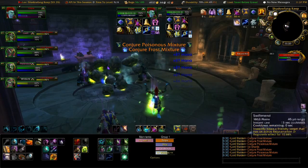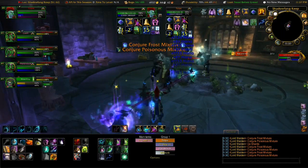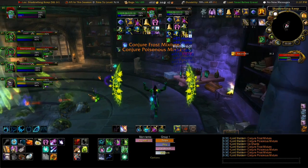Moving during the red phase really hurts and makes your healer angry. The other ability is Ice Shards — they're pretty obvious. They deal frost damage when they hit you and also leave patches of frost on the ground.